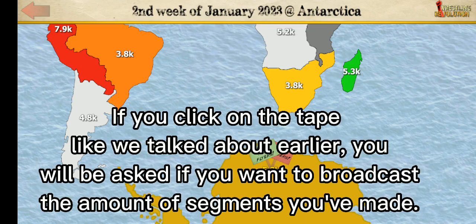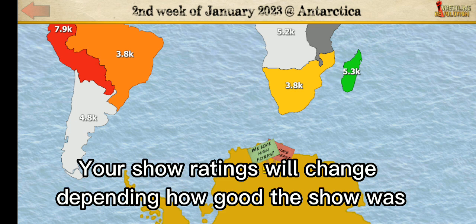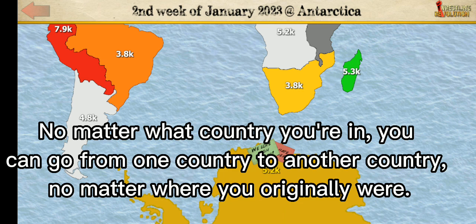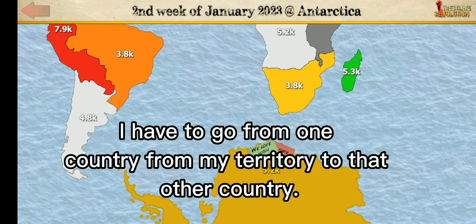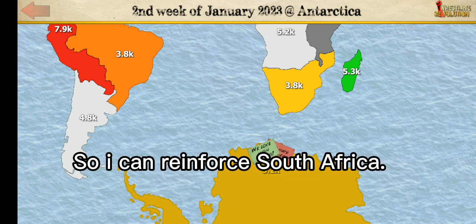Anyway, the territory. If you click on the tape like we talked about earlier, you will be asked if you want to broadcast the amount of segments you've made. If you click the tape again, you will move on to the next week. Your show ratings will change depending on how good the show was. Then you'll be asked which country you want to go to next. You can go from one country to another no matter where you originally were. If I want to reinforce a country from my territory, I have to go from one country in my territory to that other country — so I would send a plane from Antarctica to South Africa to reinforce South Africa.